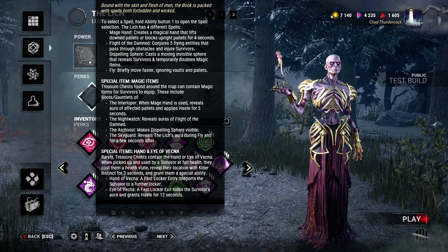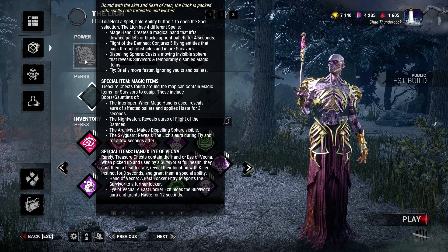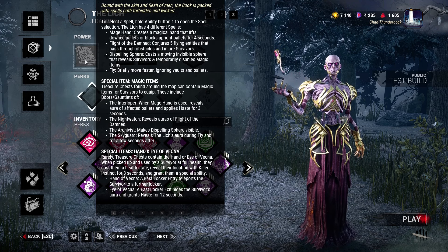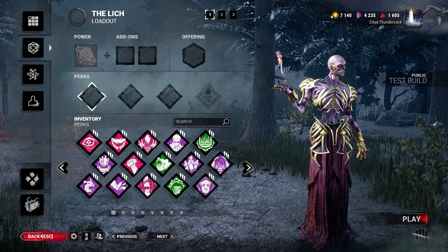Special items: Hand and Eye of Vecna. Rarely, treasure chests contain the Hand or Eye of Vecna. When picked up and used by a survivor at full health, they cost a health state, reveal their location for 3 seconds, and grant a special ability. Hand of Vecna: a fast locker entry teleports the survivor to a farther locker. Eye of Vecna: a fast locker exit hides the survivor's aura and grants haste for 12 seconds. The Eye of Vecna seems pretty strong. It's random — so the locker destination is map dependent.